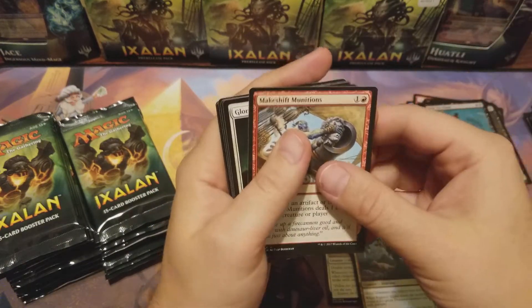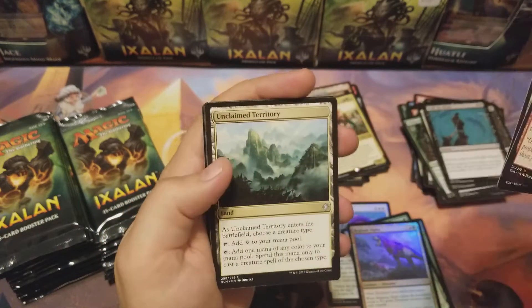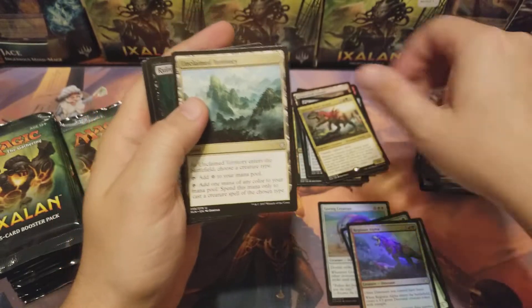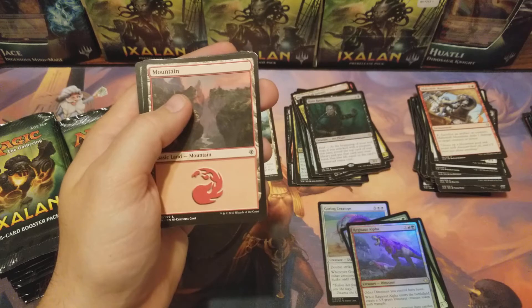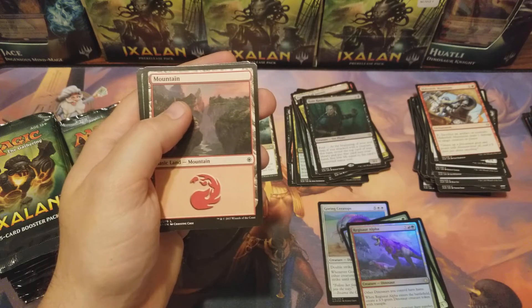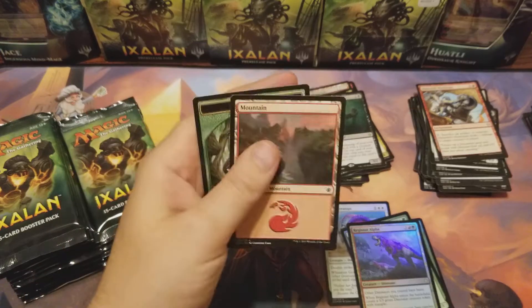Makeshift Munitions, Glorifier of Dusk, Unclaimed Territory — that's worth a couple bucks, put that to the side — Rune Raider, nice. I think I'll double check that one: Unclaimed Territory is $2.50, I'll put those to the side.